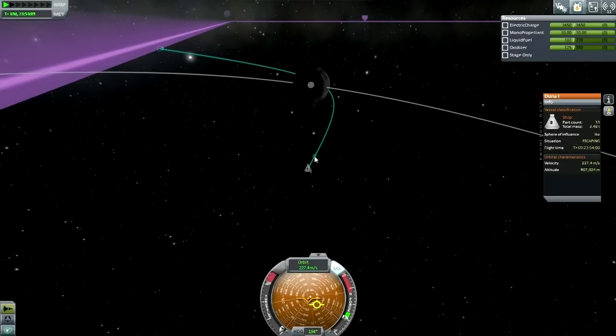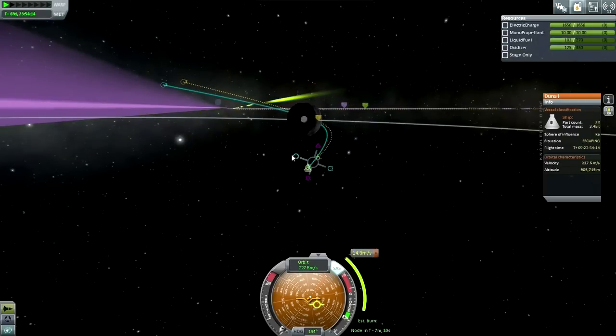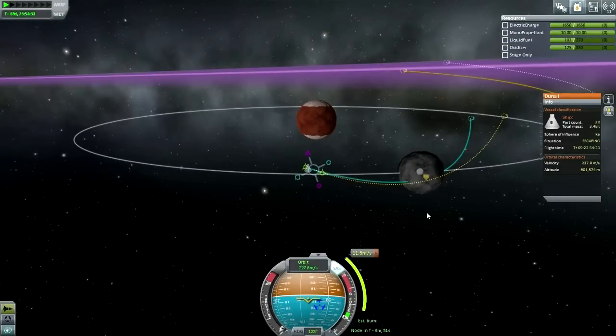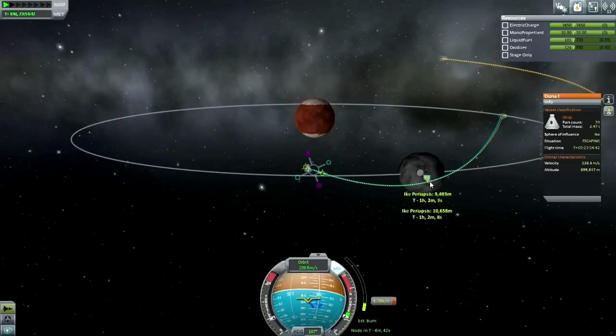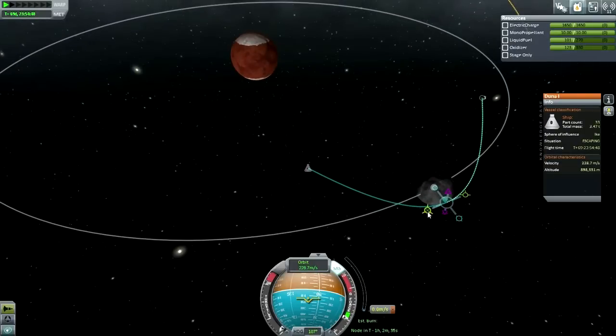That's costing more than I thought it should. I don't know how close near to Ike we'll be — I hope it's around 10 kilometers at closest. Ike is a bit lumpy, I hope I don't hit anything — I'll have to keep an eye out for that. So we're gonna go for about a 10 kilometer periapsis. And now, to orbit — a loose orbit should be okay.